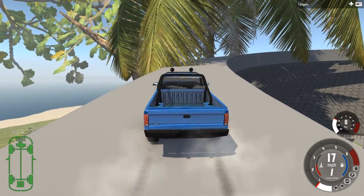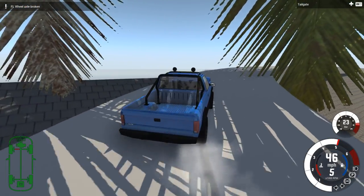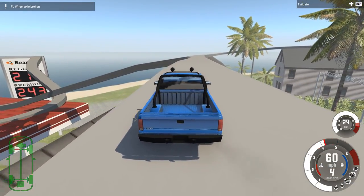Right here you also have to be careful of this tree — it's a little evil. Like when you're driving through here, you can hit that tree. Right there, I just hit the tree and I broke my wheel axle. That's awesome. That really, really ruins my steering capabilities right there, which is exactly what I wanted.